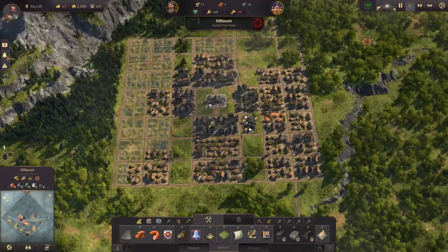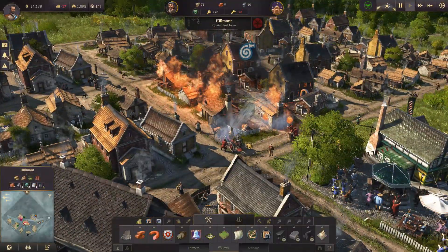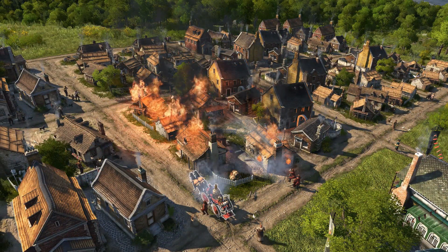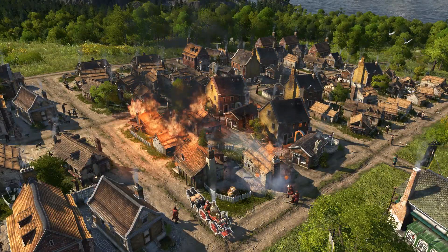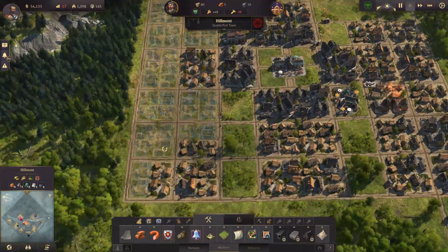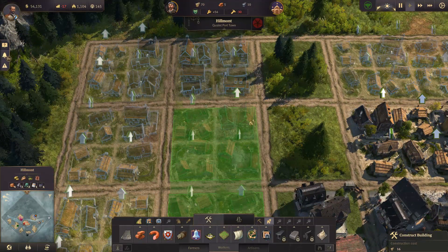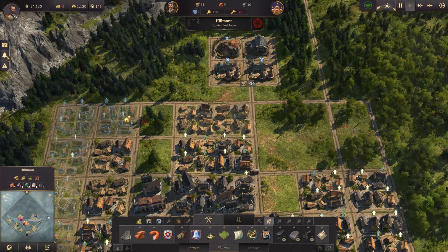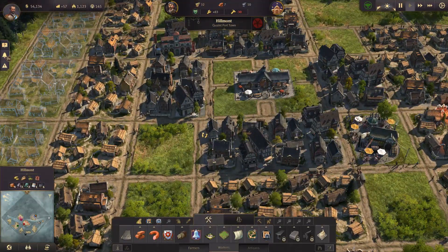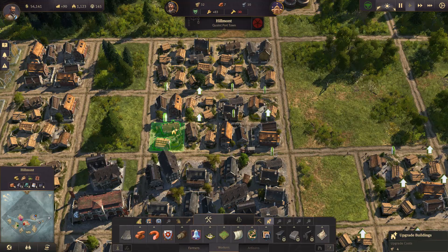Moving over to build more houses, someone's lit a grease fire in the little huts and the firefighters are on scene. That's what taxpayer money is for! As the fire's being put out, we lay out more houses — upgrade all of these — and now we've got a lot of new homes.